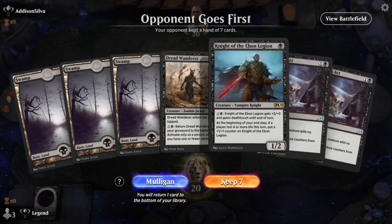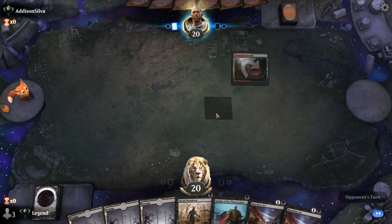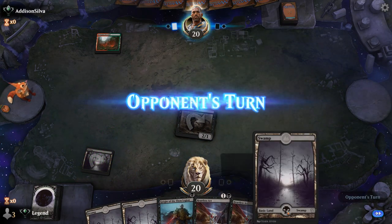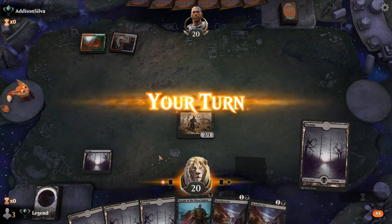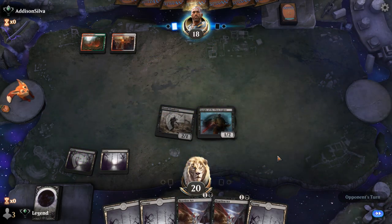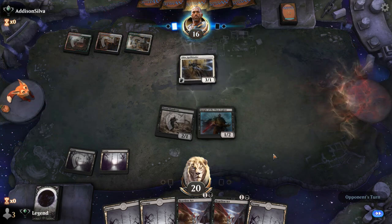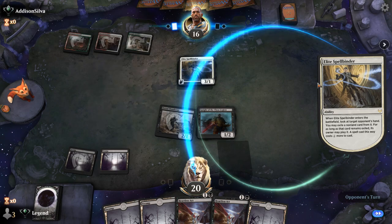We're on the draw with a reasonable hand, and hopefully we're up against a creature deck where double Heartless Act will shine. Red-green could be Naya Winota, where Heartless Act should be decent — unless they play Chariot, which blanks our attackers and isn't answered well by Heartless Act. Opponent plays Spellbinder instead, which is still played in some Winota versions. It is a Human so it doesn't trigger Winota, but it could lead to a Chariot next turn.